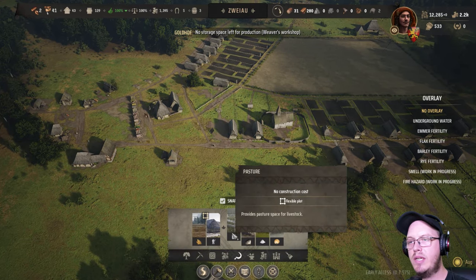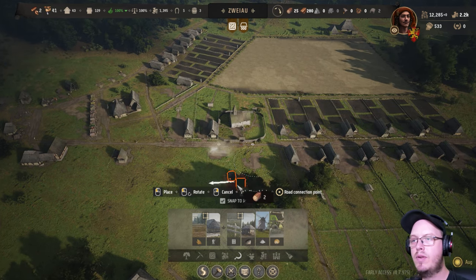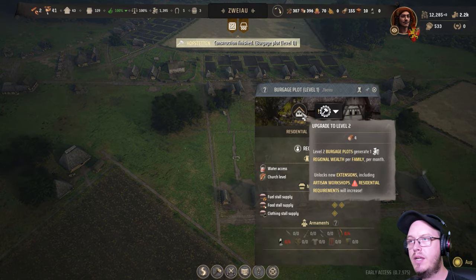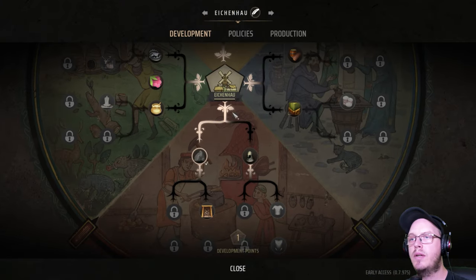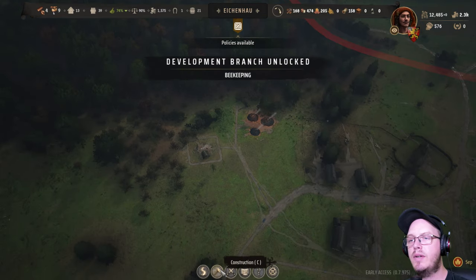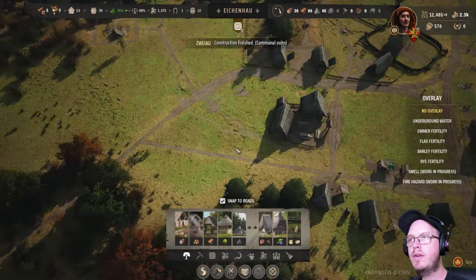I want it central, and then the communal oven we'll put here for now because these houses need to be upgraded to level two. Okay, they are fine. Let's do the apiary here, and I'll place it as well. Apiary there — there we go.